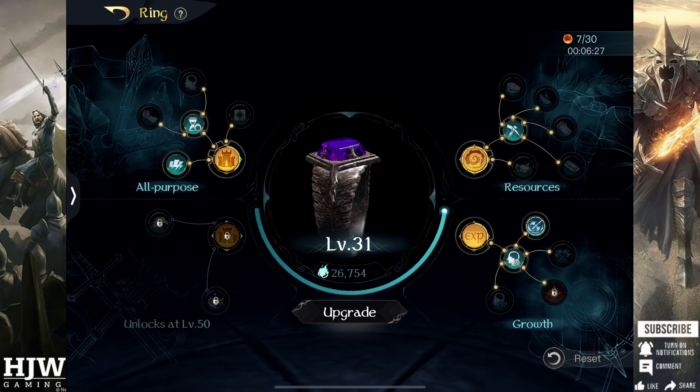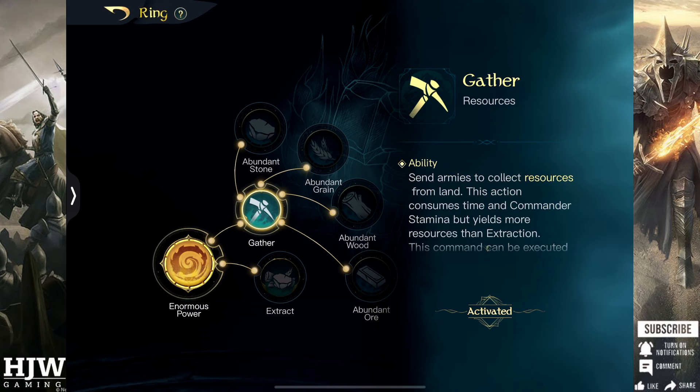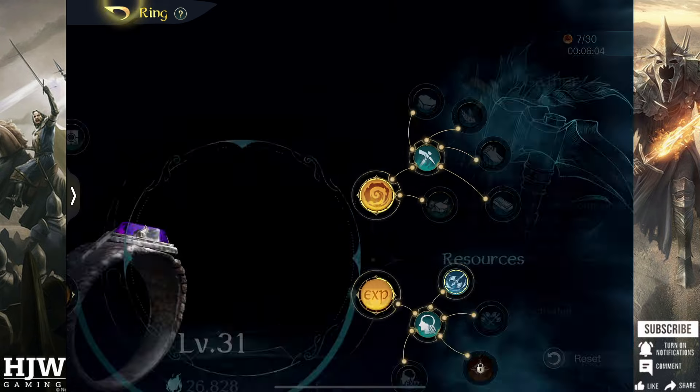Now to talk through when I would reskill my ring. I would definitely reskill at level 10 to take any points I had in Abundant Might and Abundant Wisdom out and instead place them into Enormous Power and Gather to free up resource bottlenecks. At ring level 10 you will be struggling for resources and wanting to develop your keep as quickly as possible, so definitely reskill at ring level 10.